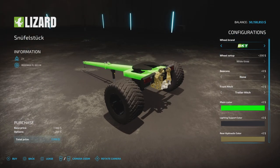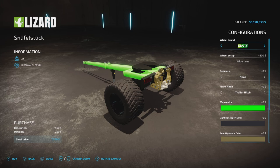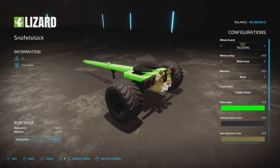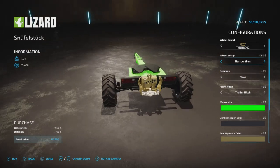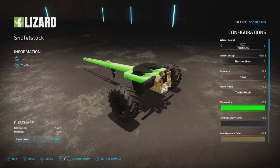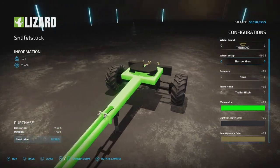Trelleborg, Michelin, BKT, and Vertistein are all tire brands now available. The other tires have no options yet, but in Trelleborg we have wide tires, off-road tires, and narrow tires. So if you're running crop destruction, the narrow tires will not destroy crop — so that's nice to have.